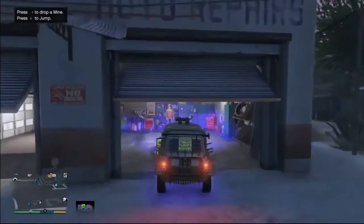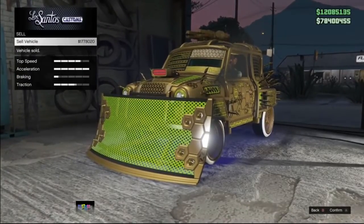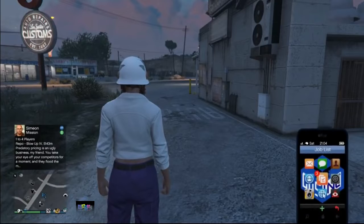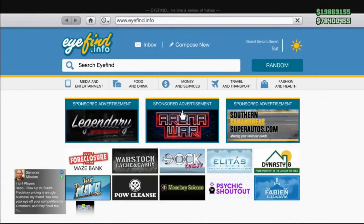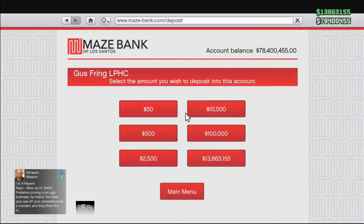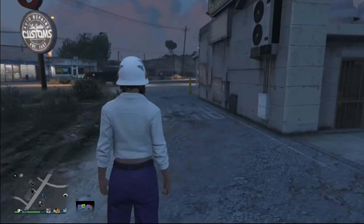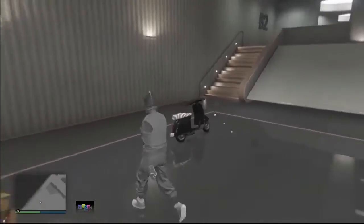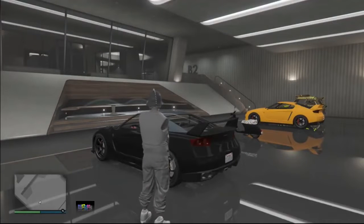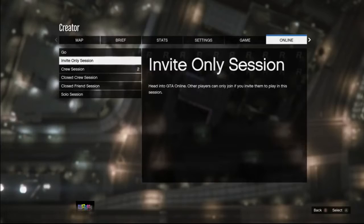To do this glitch you need a bunker with the MOC (Mobile Operation Center). You also need a car to duplicate — I recommend a Pegassi vehicle or an arena vehicle. The Elegy is the best car to duplicate, but if you don't have one you can duplicate other cars. You also need a luxury apartment that allows you to change the apartment style. Make sure you have a couple of free Elegy RH8s in your nightclub garage on B2, B3, or B4. Set your targeting mode to free aim and start an invite-only session.